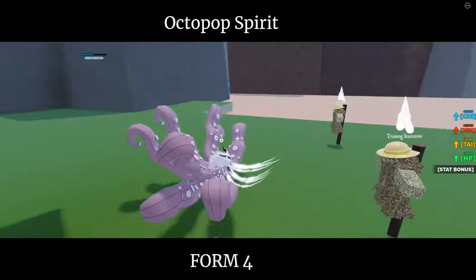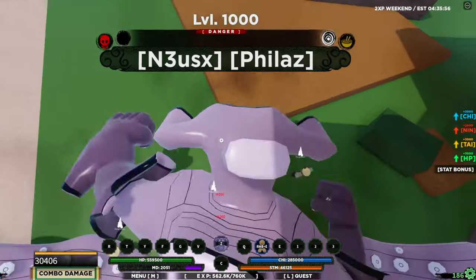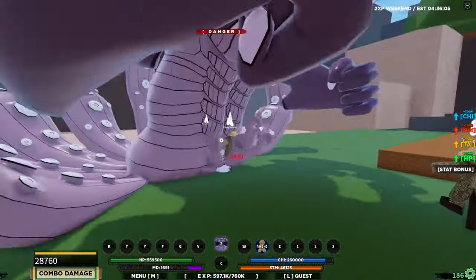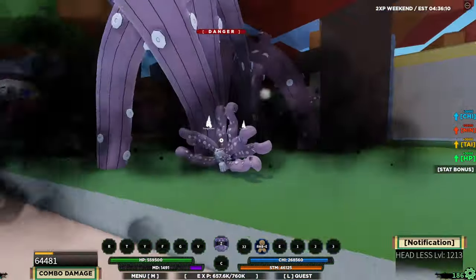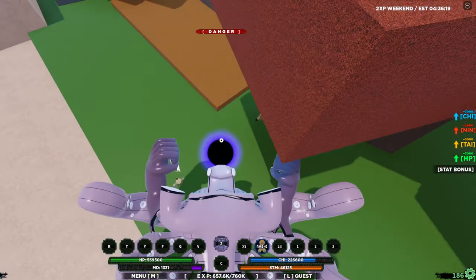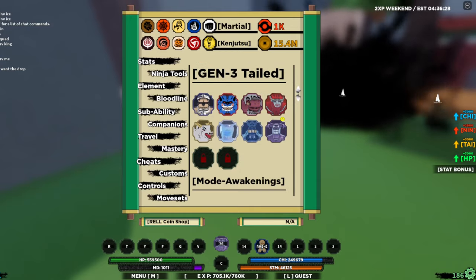This is the Tentation mode — look at it, looks pretty darn sick. M1 combo: 102k damage, pretty nice. Q-spec — do that little combo then your tail spirit comes out. E-spec is a counter, nothing really crazy. Z-spec — look at that, pretty nice. That is the tailed spirit fully showcased.